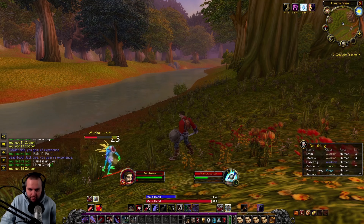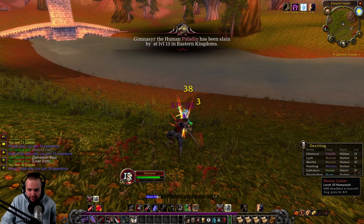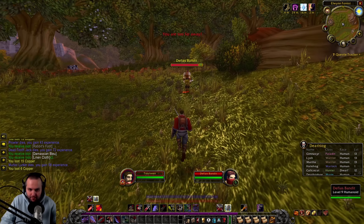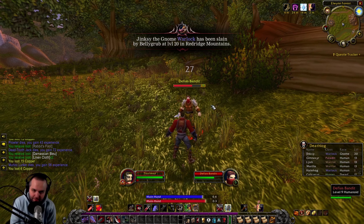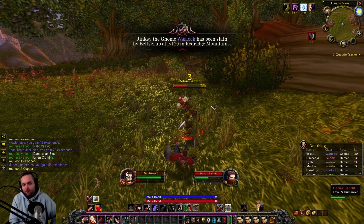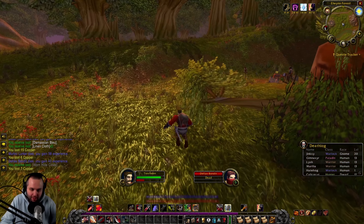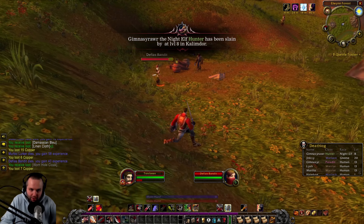That would be good — Ret Paladin, Feral Druid, Warrior Tank, Mage. The fifth spot's pretty much a flex and then you have a Healer Priest. Dwarf Priest would be amazing because you get Fear Ward from Dwarf Priest. But we're not going to run into many dungeon bosses that do that — it's actually better for Raid, because Onyxia and Nefarian Fear.